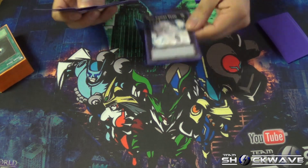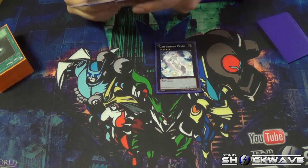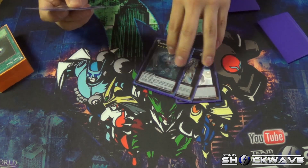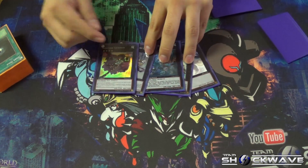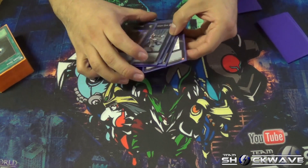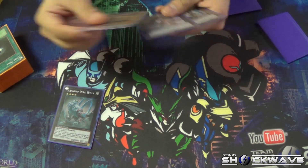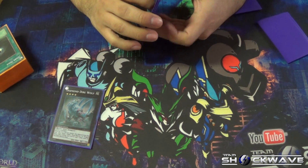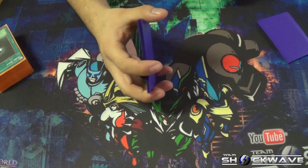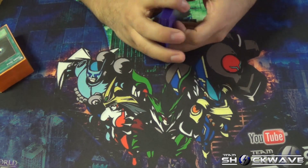As for the extra deck monsters, we have Pearl, Utopia, Demondarwolf, Mastrook, and Gaga Cowboy — just kind of staples. We're probably going to take one out for Arc Knight — I don't remember the exact name, I'm not really updated with that card, but I know it's good and we could actually be playing one of those.